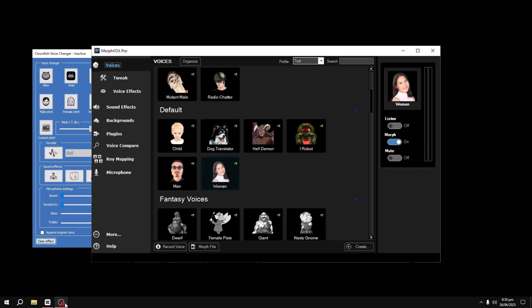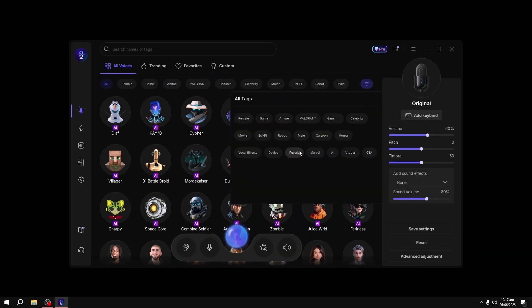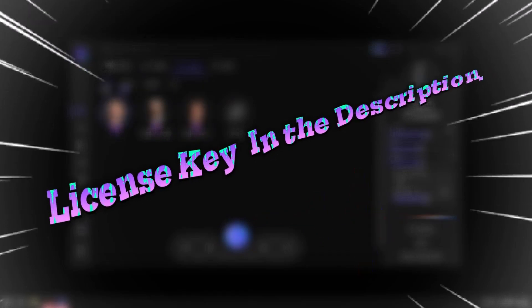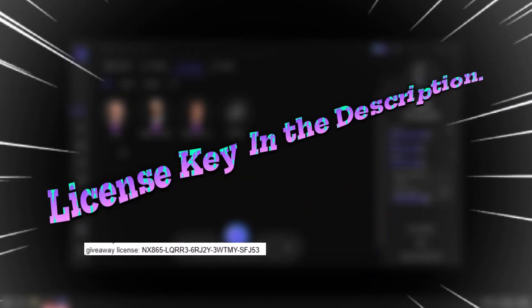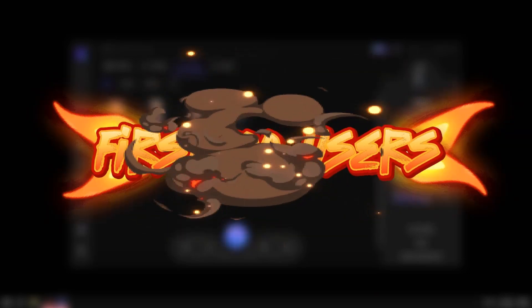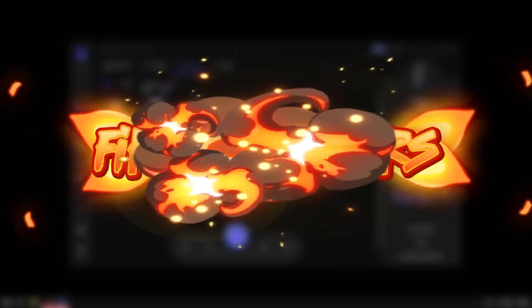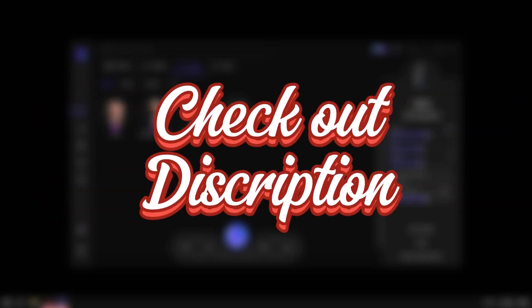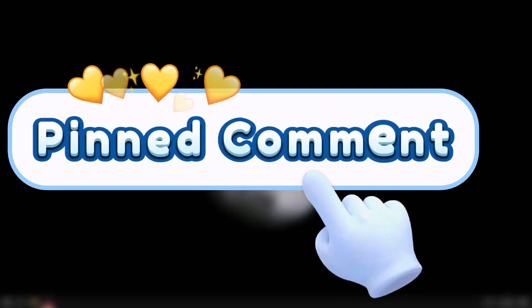Clownfish and Morphvox are fun to play with, but if you want something that sounds real — that can actually pass for another person — EaseUS Voice Wave is your best bet right now. And since you made it this far, here's your reward: the official license key to unlock the Pro version for free. Huge thanks to EaseUS for sponsoring this video and giving our viewers this deal. Only the first 100 users can activate it, so you know what to do. It's also written at the top of the description and pinned in the comments so you don't miss it.